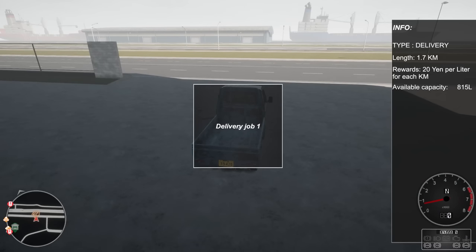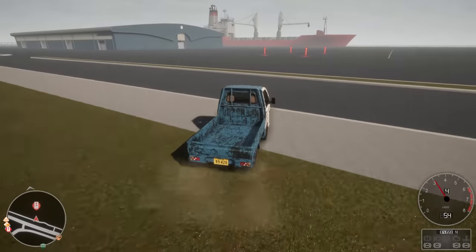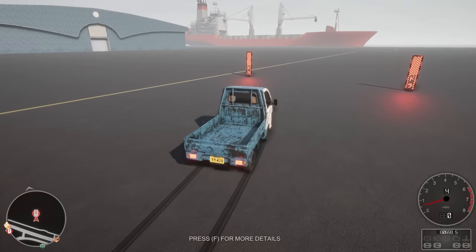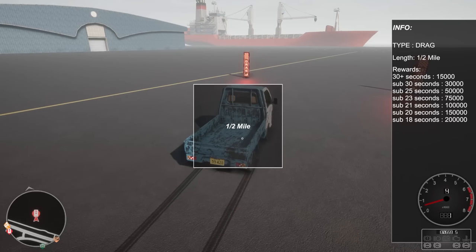I wonder if we get more the more we do. Oh, it's the same job. Well, I don't want to do the same job twice. Let's go see what this thing is - this just looks like a stoplight. Maybe it's like a vehicle test track or something. F for more details. Oh, it's a drag race. Well, I'll use all 30 horsepower, whatever the hell I have, and we'll try it.